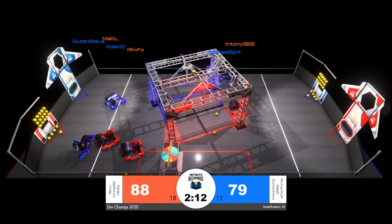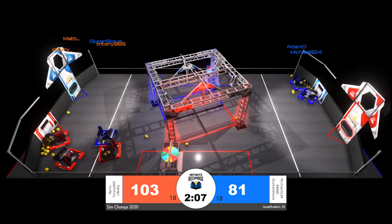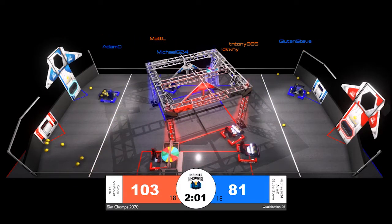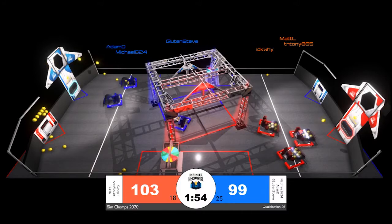It is a battle in those early moments of the match as all six robots fire off power cells into their outer and inner ports. It looks like Red Alliance the winner of that initial battle. Both alliances scoring 18 power cells in auto, with Red Alliance able to get more of them into the inner port for six points each.